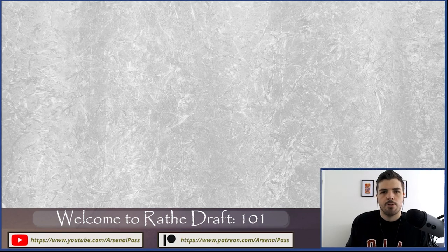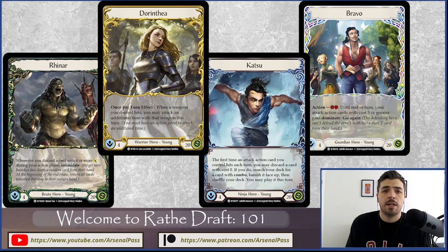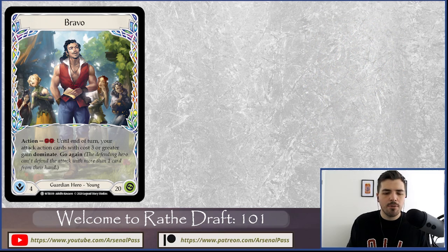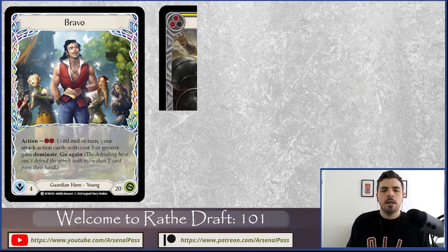Before getting into hero specifics or how to draft Welcome to Rathe, every hero has their own key principle of how they want to play. We'll dive into each class in detail in future videos — one video per class in the lead-up to the farewell events. But here's a quick overview: Bravo, our Guardian, is all about his keyword Crush — big attacks, lots of blue resource cards to pay for those big attacks costing five, six, or seven, and supporting the Anothos weapon.